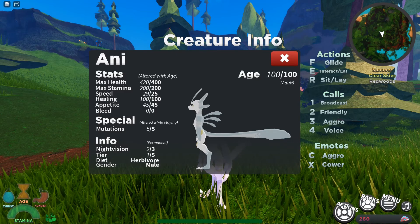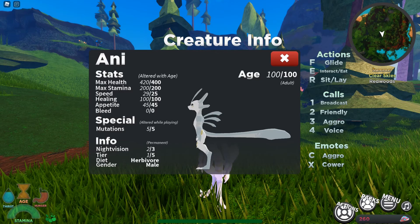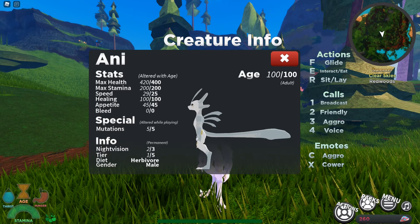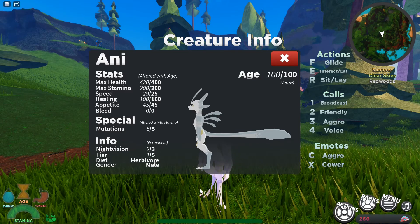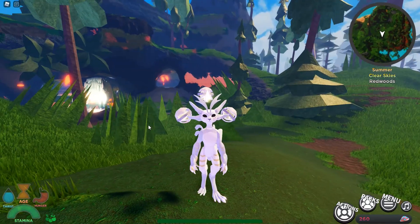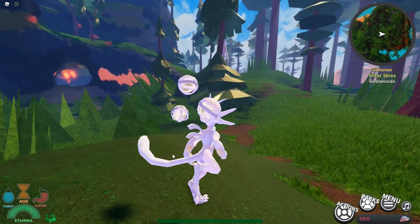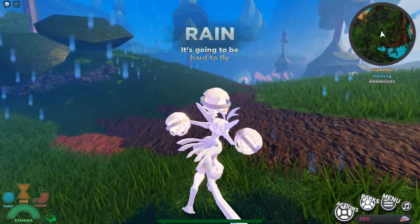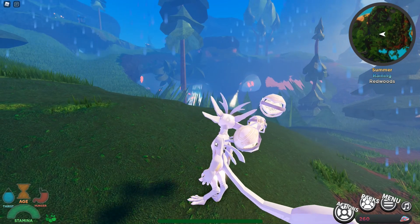Now you're probably wondering — healing? What's healing? We haven't seen that in the stats list before. I'll get into that in a moment, because it has a cool thing going for it. Mutation is 5 out of 5, night vision is 2 out of 3, it's a tier 1 creature and it's a herbivore. It walks on two legs like the Jeff. Now you probably wonder about this healing ability — what does it do? Well, when you attack your own nest, you can heal it by 100 health per hit.